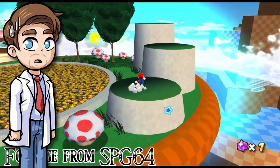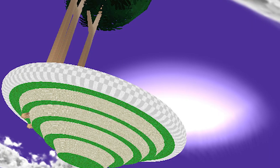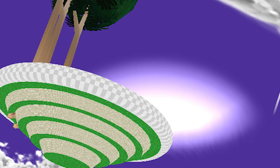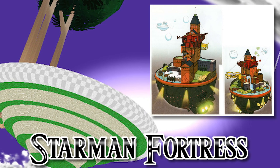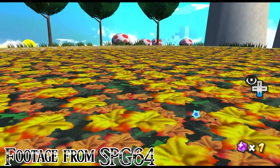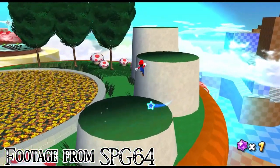You can see this especially well when looking at the mushrooms — they look really weird. It seems like this planet was originally going to be part of a scrapped level called Starman Fortress, which is one of the most popular ones out there. You can actually see it in the background of the concept art in the upper right corner. Overall it's certainly an odd one, but it gets even worse.